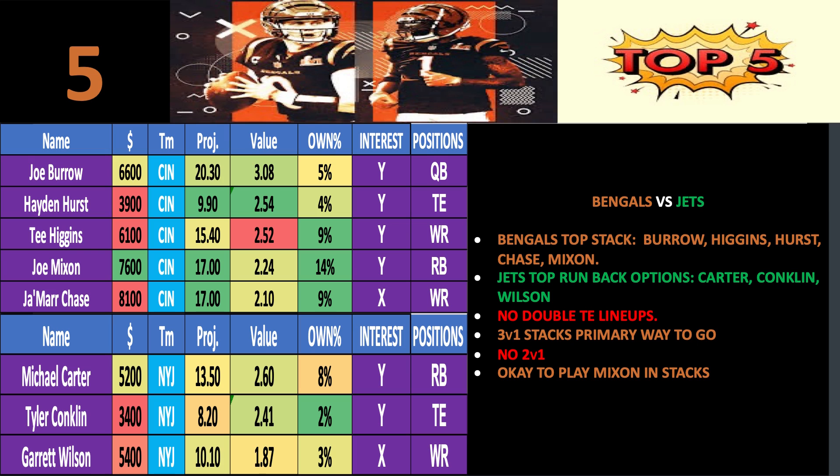Joe Mixon is projected to score 17 points with a 2.24 value at 14% ownership. Jamar Chase at $8,100 is also projected for 17 points but has a 2.10 value due to the high price point — he's my least favorite stacking option for Joe Burrow. The runback options are the main reason the Bengals are at number 5, since it seems like whoever's hot that week for the Jets is who you should roster. I really like Michael Carter this week in all formats — he's definitely my favorite runback option for Bengals stacks.